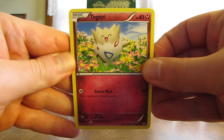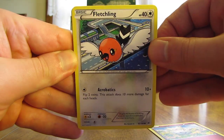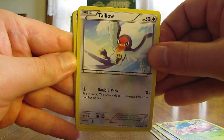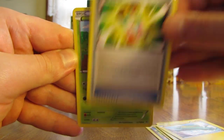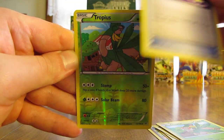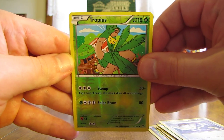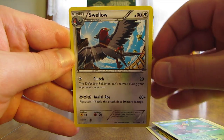The first card in pack one is a Togepi, followed by Fletchling, Exeggcute, and Taillow. Then a Mega Turbo trainer card, a Tropius, and after a Switch card, another Tropius which is an uncommon card. The first rare in this video is a Swellow non-holo.